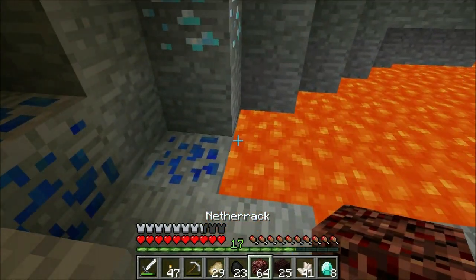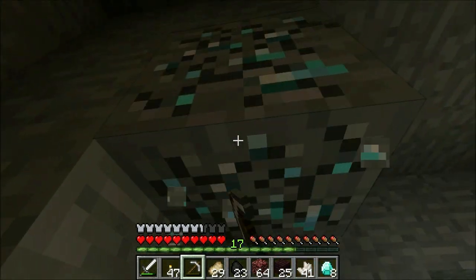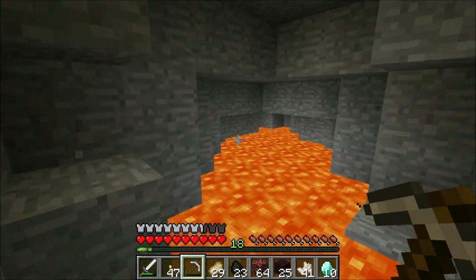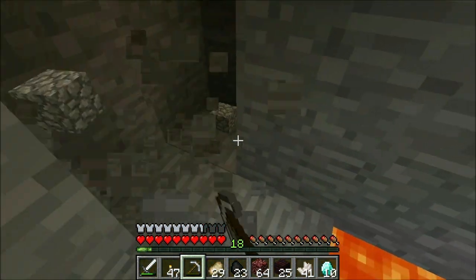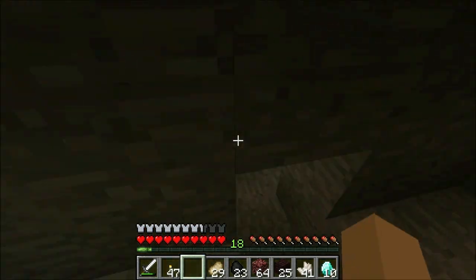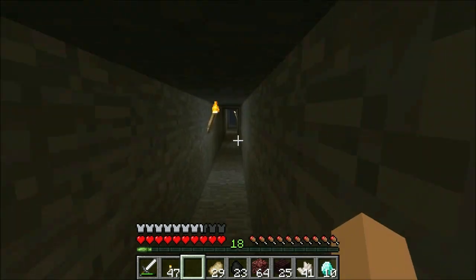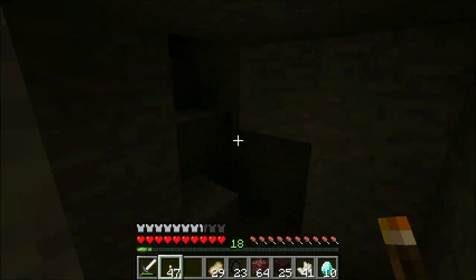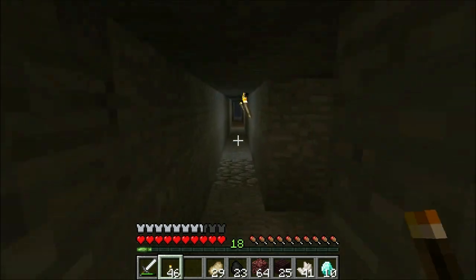There's also lapis, which we're going to need with the new way that enchanting is going to be. That was a good trip - ten diamonds at least. There might be some more around here, but we're not getting them right now. The pickaxe just broke. We probably should have just made a bunch of stone pickaxes for the nether, but it's not that big of a deal. We'll place a torch right in here so nothing spawns, and a ten diamond profit - I'll take it.